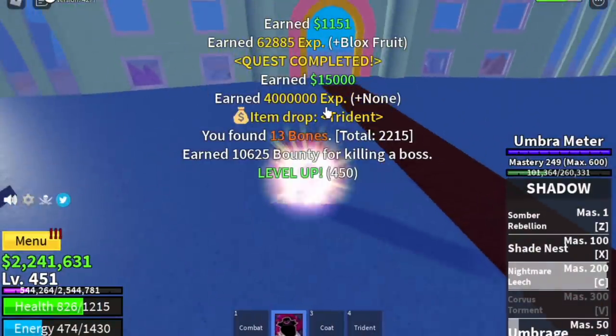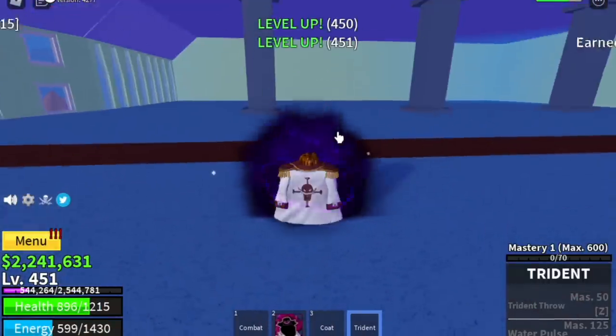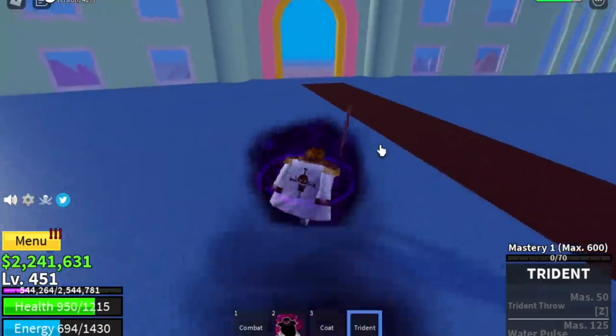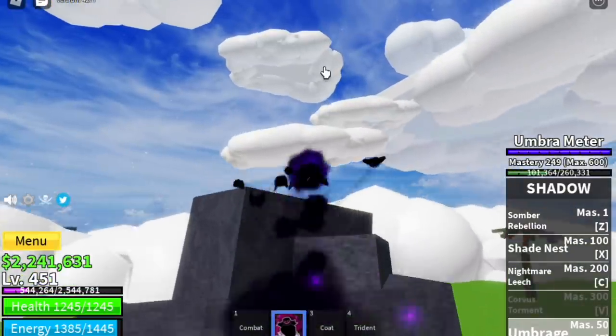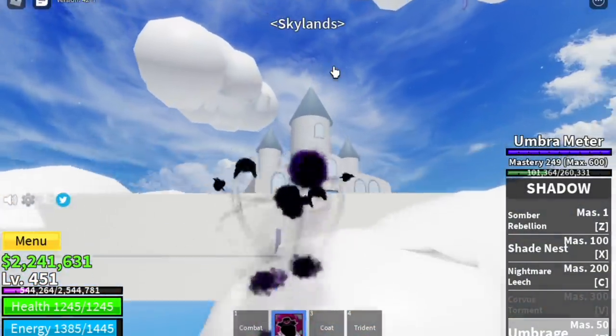The goal here is to reach level 450. Oh, we got the Trident — lucky us. Now we got the coat and the Trident. So again, at 450, we can now proceed to the upper part of the Skylands.